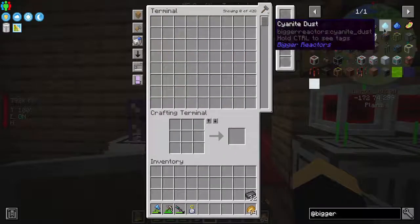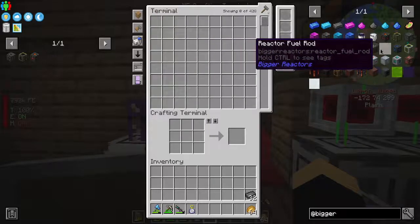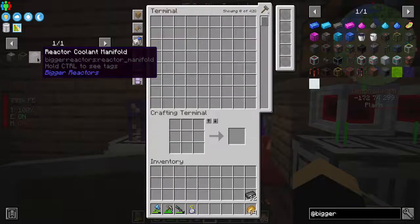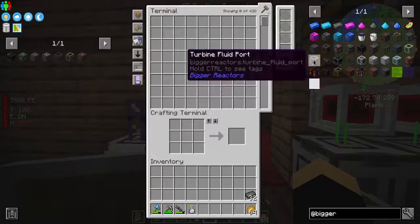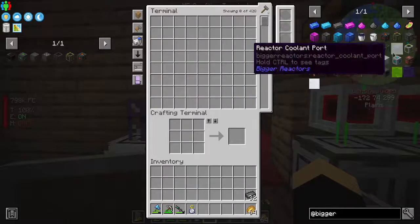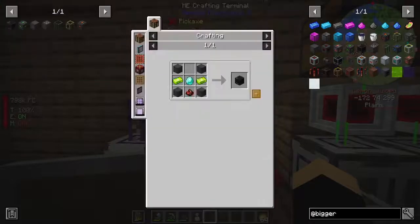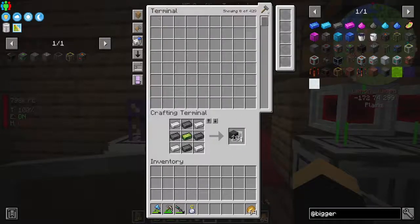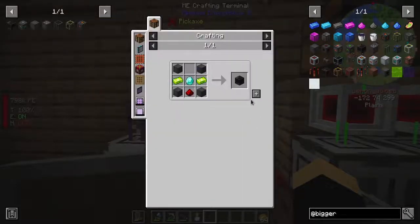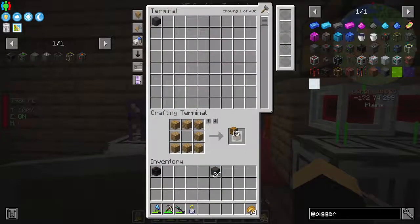The mod is actually called Bigger Reactors. There's a few things we're going to need: a reactor power tap, probably reactor glass, a coolant manifold — actually we might not need the coolant manifold — and a fuel rod, control rods, casing, an access port, and a terminal. That's all we need for the reactor, I'm pretty sure. I don't know what some of this stuff is, like heat exchangers and stuff — that must be new. I don't know what the cyanide reprocessor is, but okay.